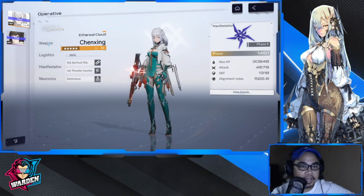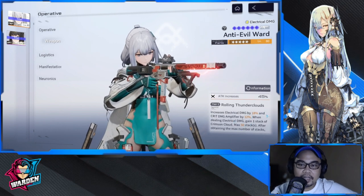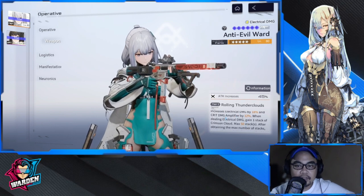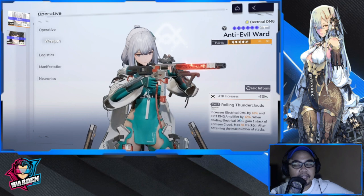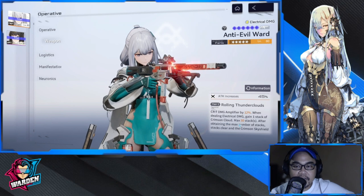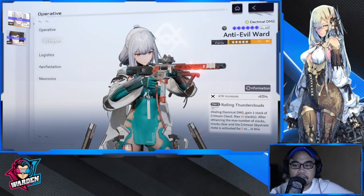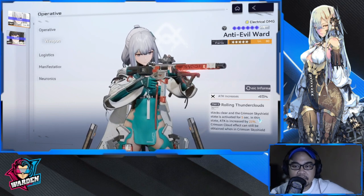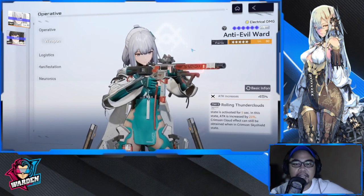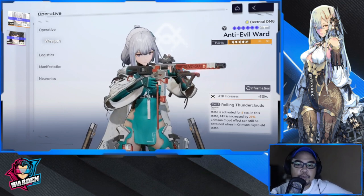For her weapon, Rolling Clouds increases electrical damage by 18% and crit damage amplifier by 12%, so you'll need a decent crit rate. When dealing electrical damage, you gain one stack of Crimson Cloud, up to 50 stacks. After reaching max stacks, they clear and the Crimson Sky Shield state activates for five seconds, increasing attack by 21% — a nice addition since she'll be maximizing her ballistic damage.